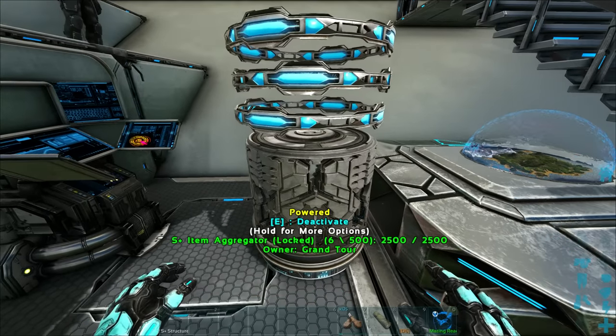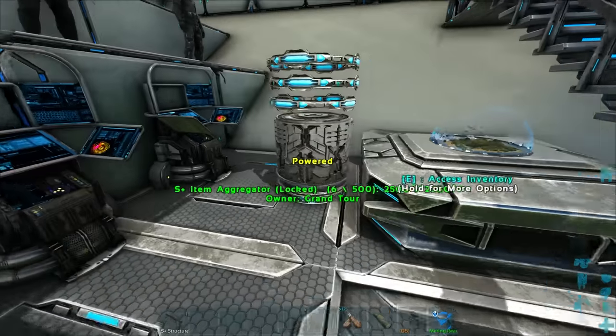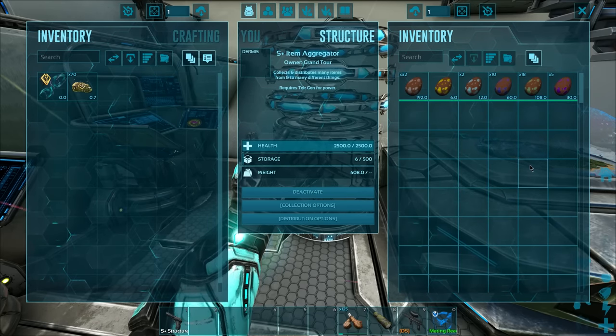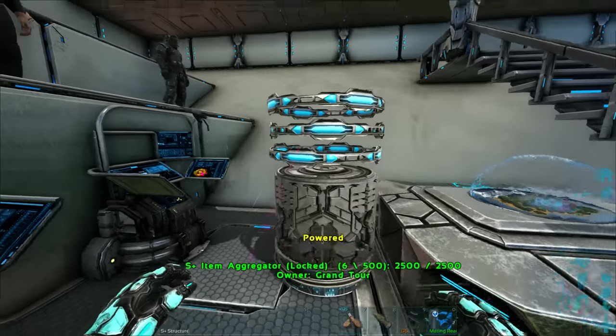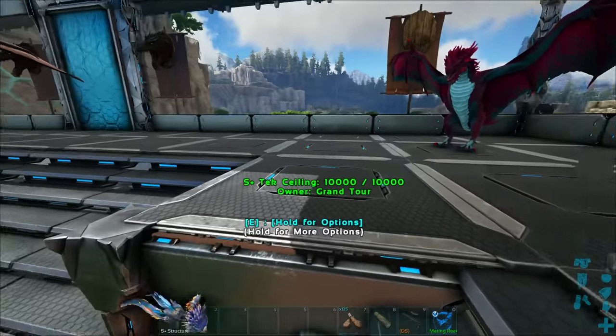Basically they're being collected up in this item aggregator — I have another one over there, that's actually where those eggs were collected. I basically just want a dedicated spot where I'm only really going to have the eggs pop out and be collected. That little project is completely done and I'm super happy with that.